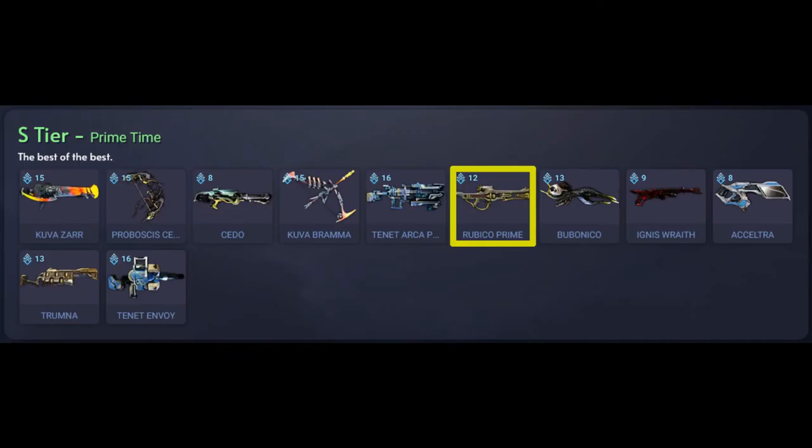Let's take a look at the Overframe website and see the weapons tier list. First we have the primary S tier list which is the best of the best. For primary weapons we've got the Rubico Prime, which is a prime variant of the Rubico semi-automatic sniper rifle. It's primarily doing impact damage, with two scope zoom modes, high fire rate, high crit chance, high crit multiplier, and fast reload. You can acquire this weapon from Void Relics or from other players, but this weapon is currently vaulted.